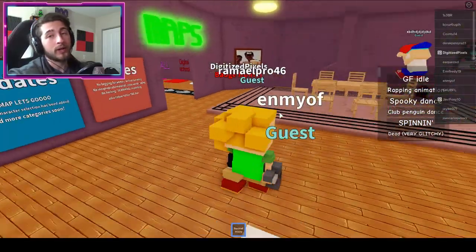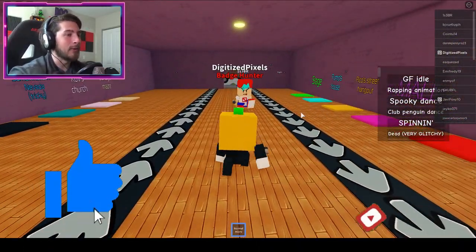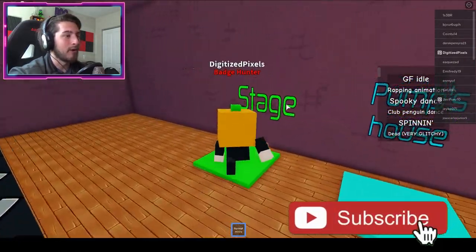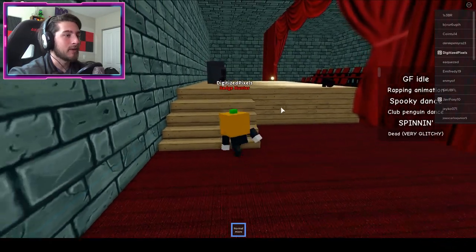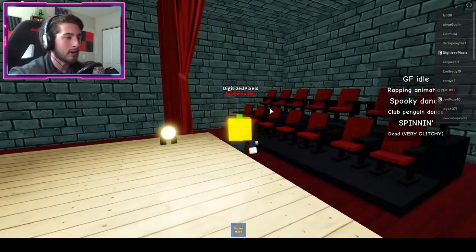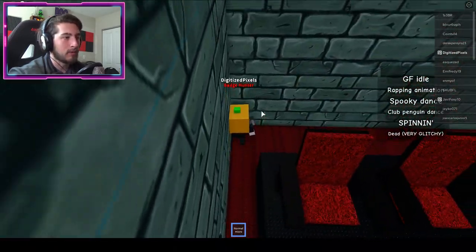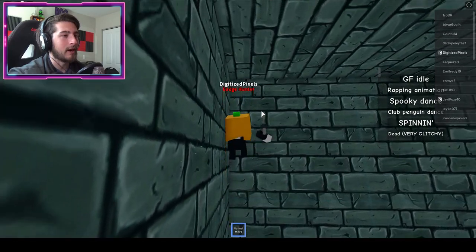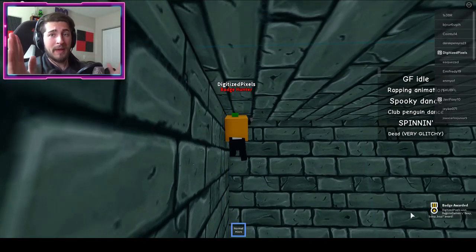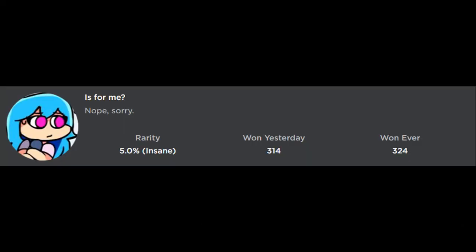Go to the map room and select the stage map. Once at the stage, go across to the corner, go behind the chairs, and there's going to be an invisible ladder. Climb right up, bump your head, and there you go — 'Beep Boop Bop.'